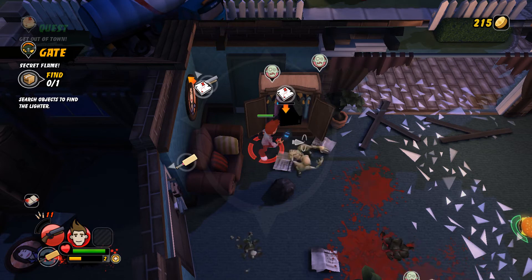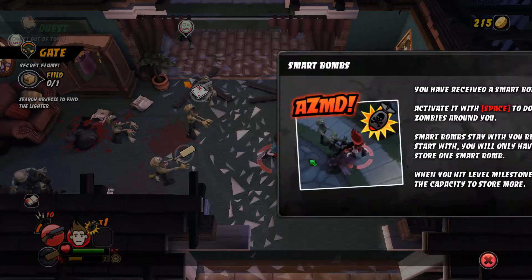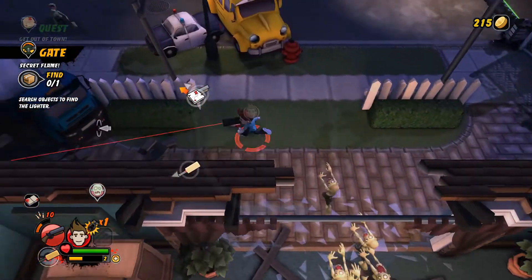I have enough health to survive this. Smart bomb - I haven't actually come across the smart bomb yet. I think it was Space. Let's gather some zombies and see what that does - I'm actually quite intrigued.